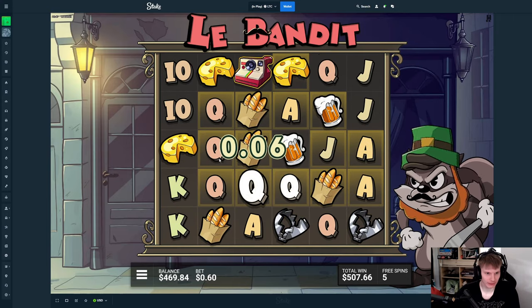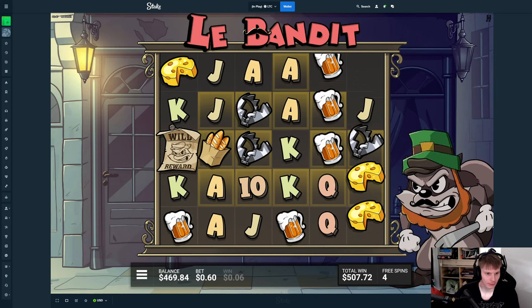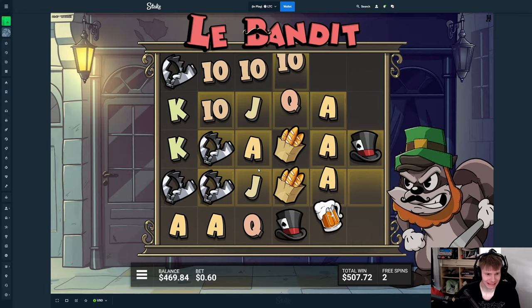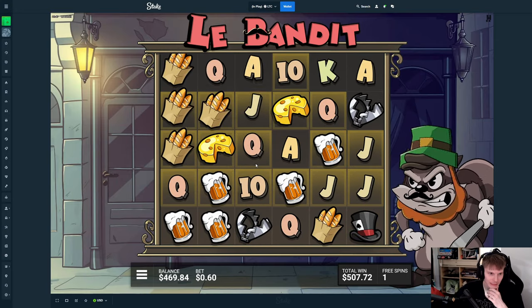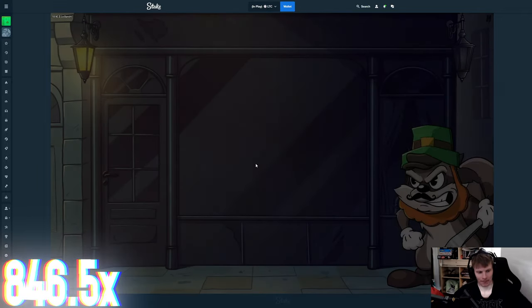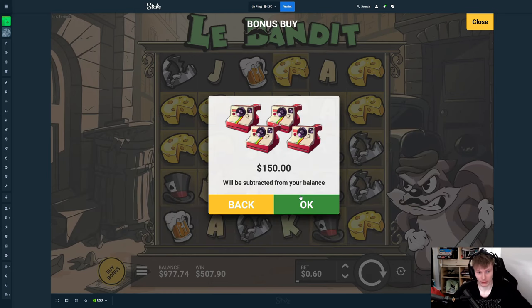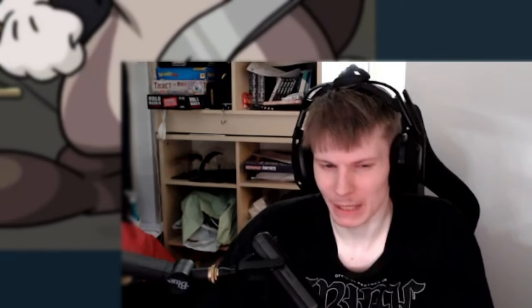We do more though — queens, good. Nothing is connecting. One more rainbow, at least one more rainbow — that's what I'm asking for, it doesn't have to be insane, just one more rainbow. Okay, probably not. It doesn't matter though — 500 right there. We are actually pretty much back to the starting balance. I'm gonna do one more 150 just because we had a pretty good one — maybe we'll do it back to back, who knows.